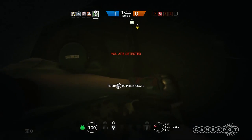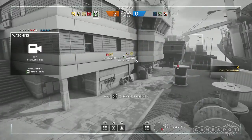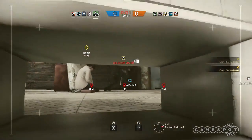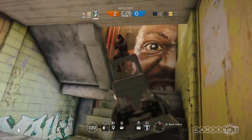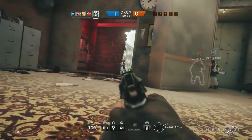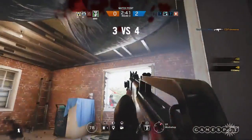As it stands now, I'm not sure where I sit on the interrogation ability. I've always liked that tagging enemies with drones and cameras gives you a static position marker that doesn't follow the enemy, but interrogation marks enemies with their operator symbol and it follows them for about 10 seconds. It's kind of like when a defender ventures outside. Part of me feels that 10 seconds is too long, while the other thinks that it's a worthy reward for the risk of exposing yourself for the time it takes to execute the interrogation. It's going to be interesting to see how the community and players far above my skill level end up using Caveira.